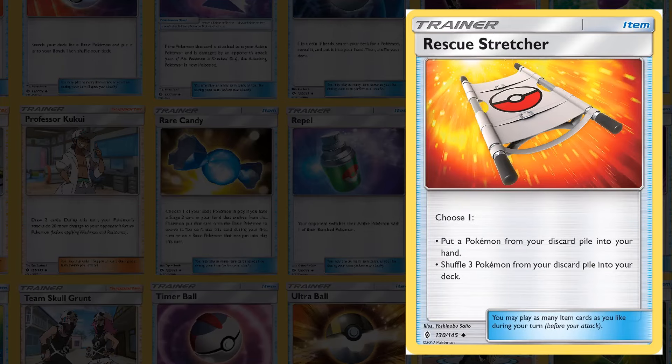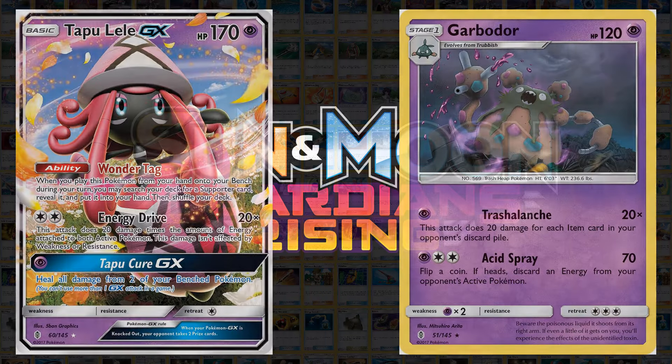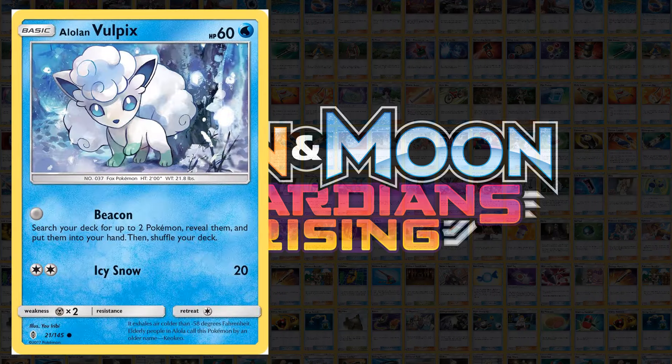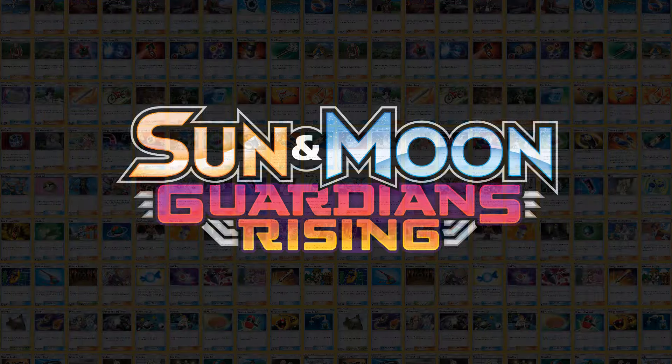I hope this look at the Guardians Rising set allowed you to realize how many incredible cards come from this one set. This set was immediately meta-defining with so many of its GX and single-prize Pokemon seeing play immediately, and others like Alolan Vulpix and Tapu Koko GX seeing play later in their lifespan. There are so many good cards from this set and it cannot be understated that it is one of the best sets of all time. Thanks for watching — please tune in next time when I do another of these best sets of all time videos, covering sets like Phantom Forces and maybe Neo Genesis in the near future. Please subscribe!